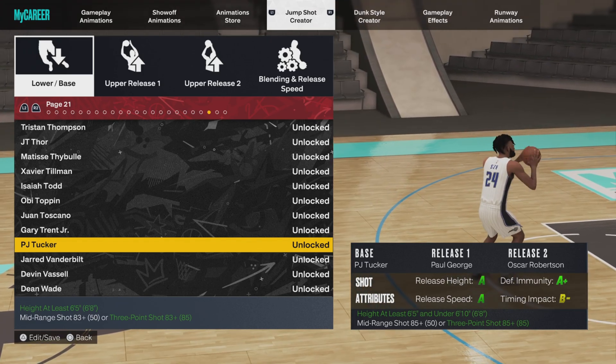Moving on to the shot meter — in my last video I recommended turning it off, but I did some research. 2K Labs, a 2K organization that tests every jump shot's green percentages, says it really doesn't matter much this year. In previous years there was a big boost for turning off the meter, but that boost in 2K23 is not as large. So if you're still learning your shot, there's no shame in keeping the shot meter on. Shooting is a big skill gap in this game, so use whatever helps you.